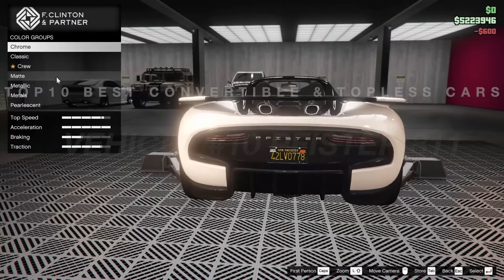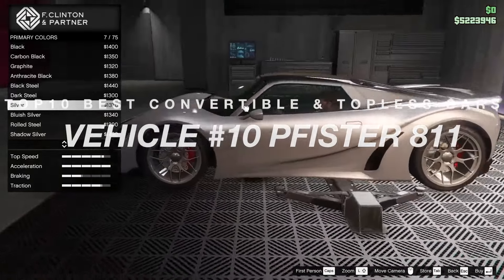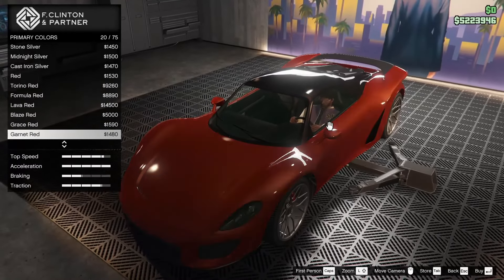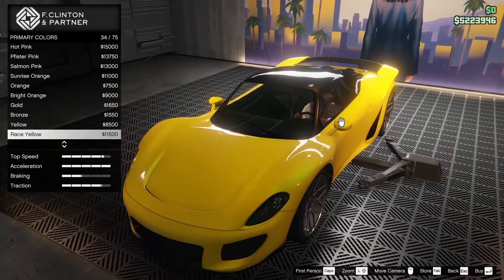Coming in at number 10 is the Pfister 811. It was added to the game as part of the 1.34 Further Adventures in Finance and Felony update on June 28, 2016. It also comes in a topless variant with the option to add or remove the roof when customizing the vehicle.